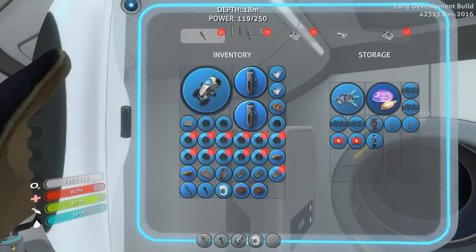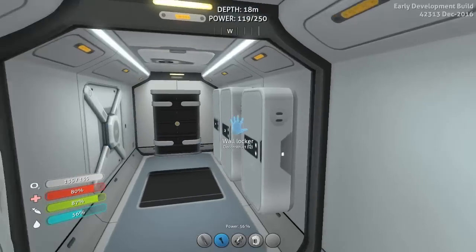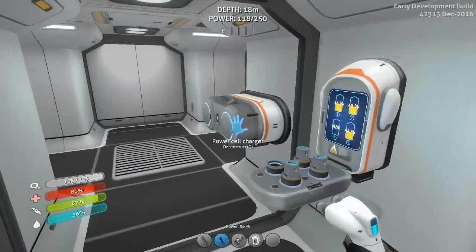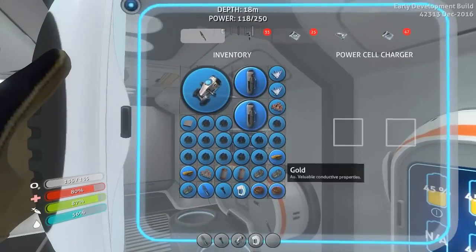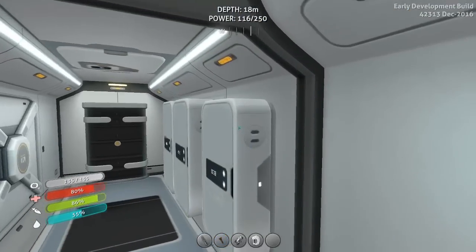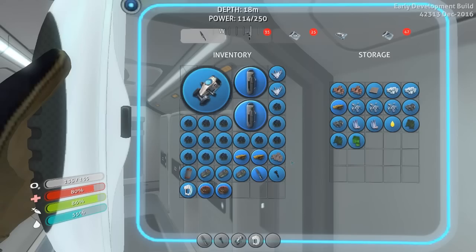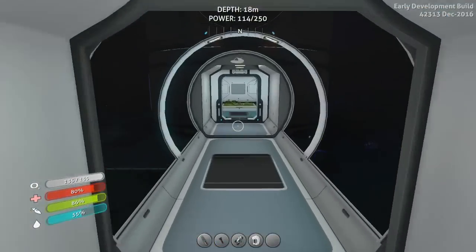So we got the power cell charger. Where's my spare power cell? I threw it in one of these, I just totally don't remember which one. There we go. Looks like it only charges one power cell at a time, but that's fine — we don't really use it that often. I'm totally out of silver. No — I got one silver. I guess I'll move the lead and the copper over.